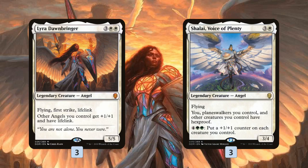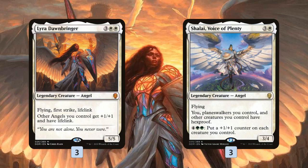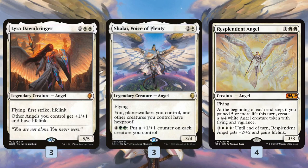Now with M19, we have Lyra and Shalai working together — Shalai protects Lyra, Lyra pumps Shalai. The massive new addition is Resplendent Angel, giving us a real Angel curve: turn 3 Resplendent Angel, turn 4 Shalai to protect it, then turn 5 Lyra. Attacking with Resplendent Angel and Shalai gives Lifelink thanks to Lyra, and we get that massive 4/4 Angel token with Flying and Vigilance.